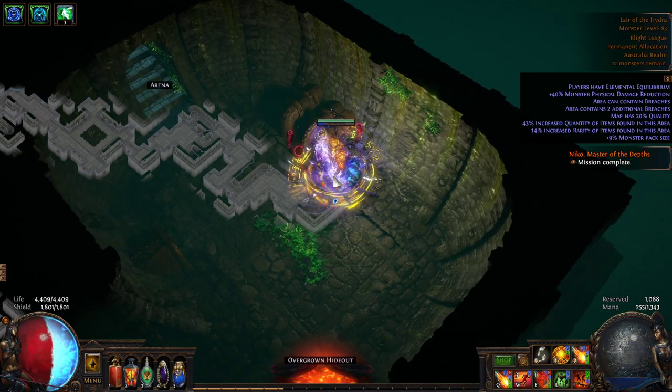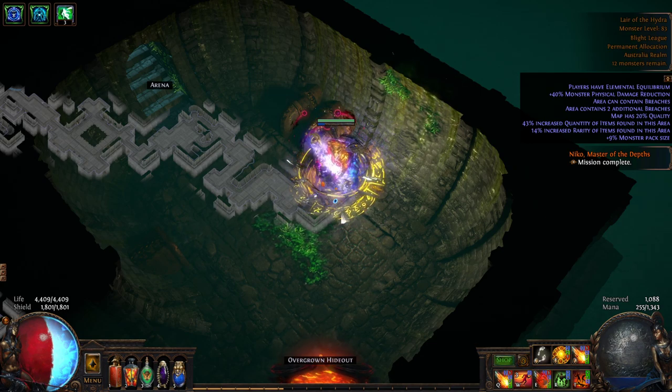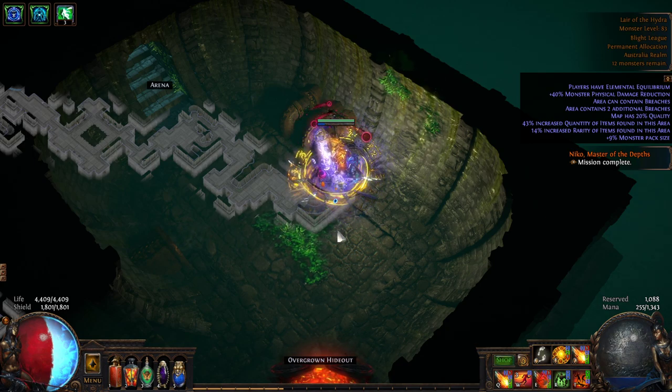The first of the other two attacks is Barrage - very similar to the player skill Barrage. The Hydra charges up for a second and then unleashes absolute hell in the form of arrows that go directly at you. The danger area on the screen is basically only about a 10 to 15 degree arc. It's not a wide spread of projectiles at all, but it's a very dangerous one.